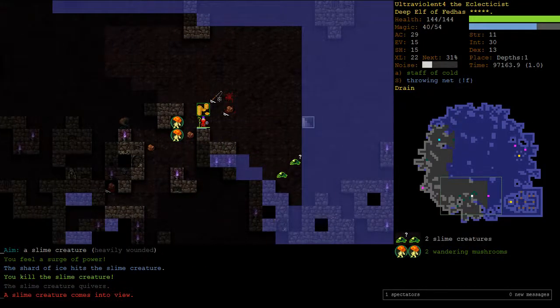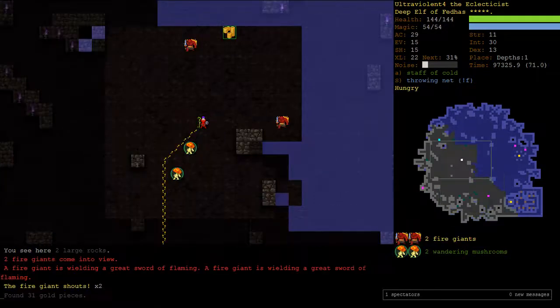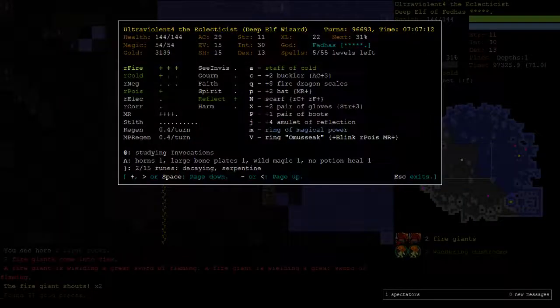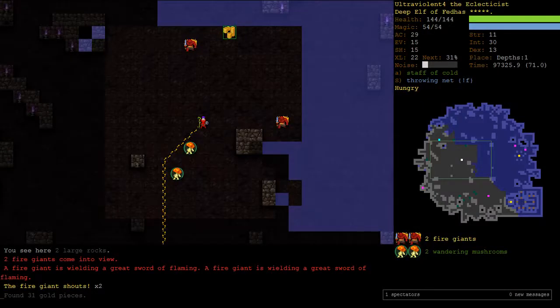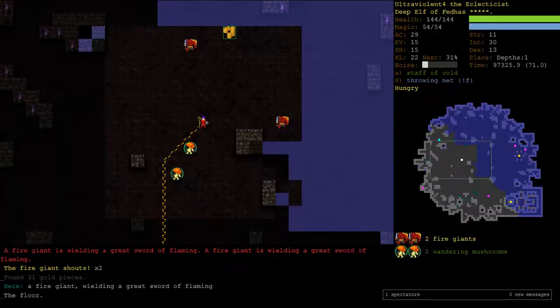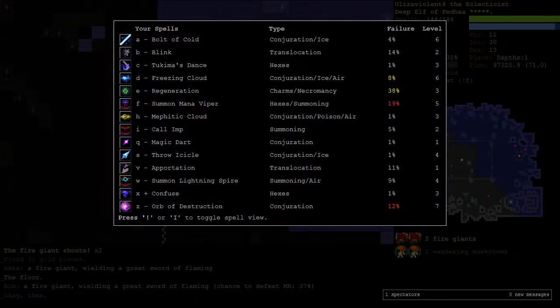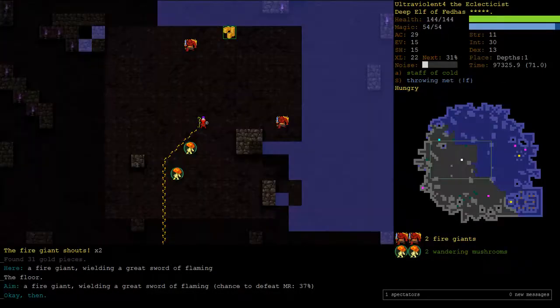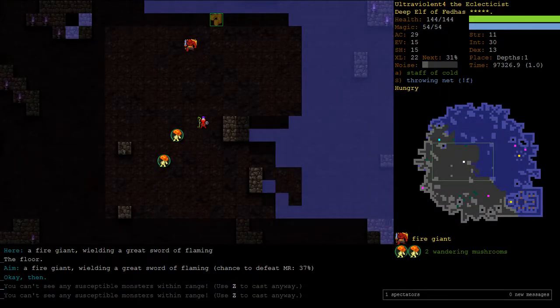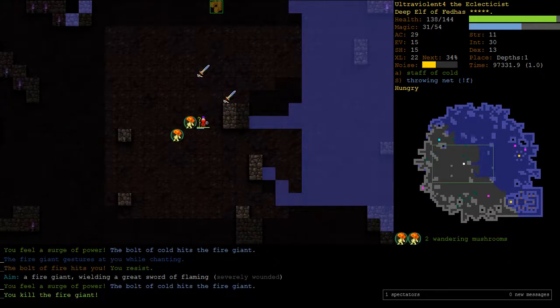Slime creatures very kindly coming at us one at a time. That's a fire giant - two of them in fact. I have three points of fire resistance so these guys aren't too scary. I didn't think they were vulnerable to cold. I also have only about a 40% chance to hex them. So we're going to be using Bolt of Cold. Except they're too far away right now - there we go, we got them.